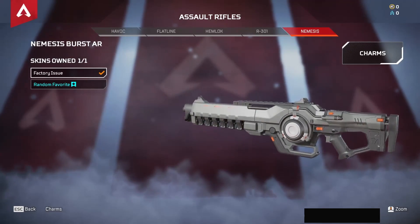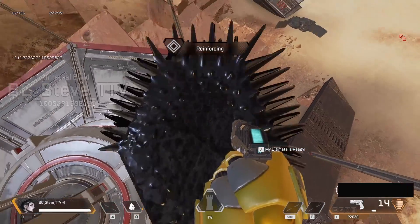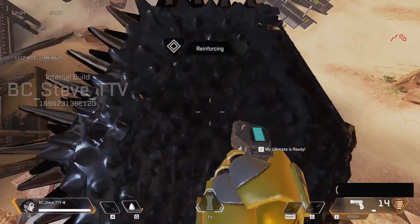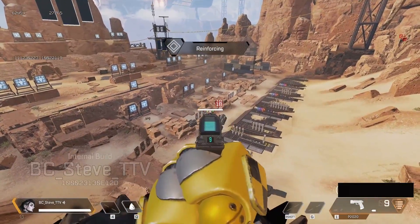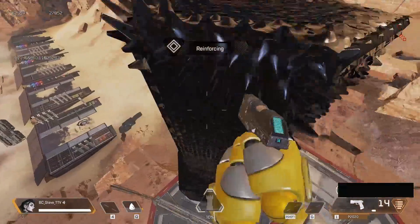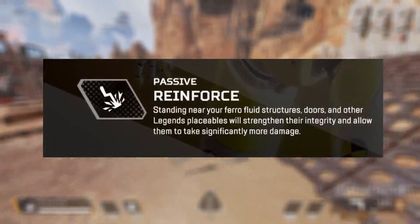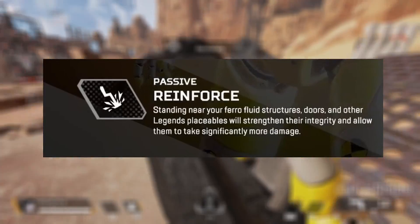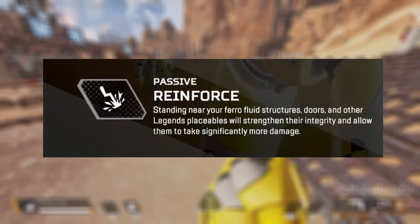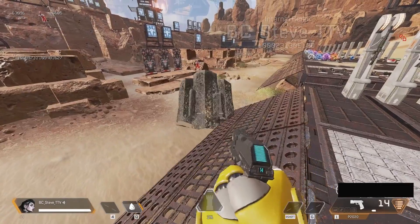Let's go into Catalyst's abilities and why they are a little reminiscent of Fortnite. Looking at the gameplay, she is able to summon structures made of black matter — they seem almost liquidy, at least the tower part. There is also a stronger structure that comes out of the ground. Her passive, Reinforce, says that when standing near this fluid structure, doors, or other legends, these placeables will strengthen their integrity and allow them to take significantly more damage.